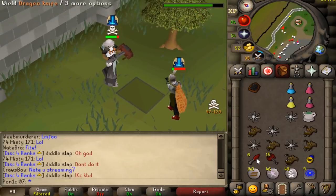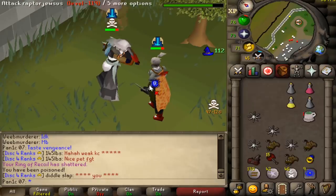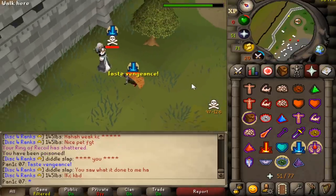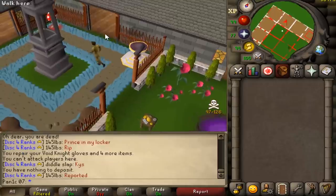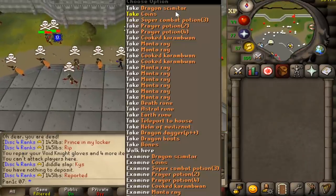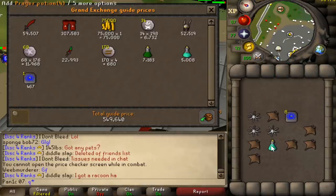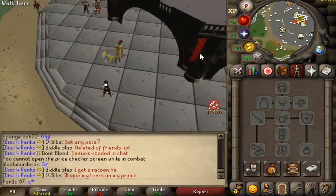74 — I misclicked the axe, he'd be dead otherwise. Oh, both died — rip. I was hoping he'd have like AGS, claws, elder mace, all that good stuff, but it looks like he just had the DDS. Doesn't look very nice loot. That's okay though — we lost one meal and made roughly 560k, so we only lost like 450k or so. Not too bad.